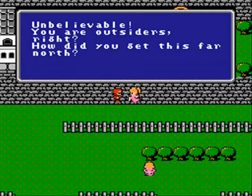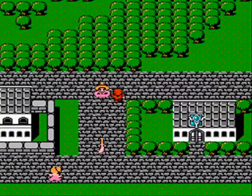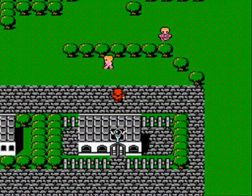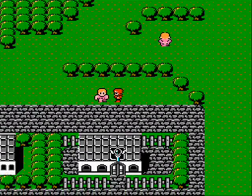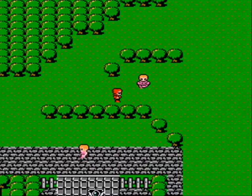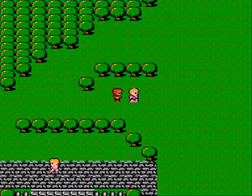You are outsiders, right? How did you get this far north? Magic — which is technically correct. Go-Go Airship. Everyone thinks the tower in the desert is a mirage. The thing about that is — the tower, you can't enter it without something specific, and I'm not sure if I have it actually.